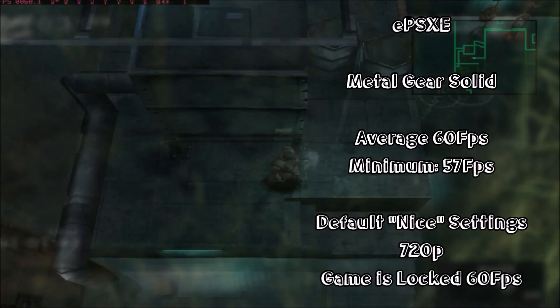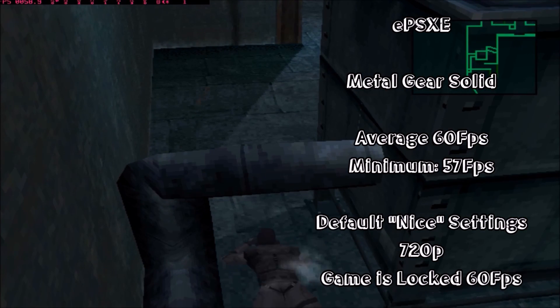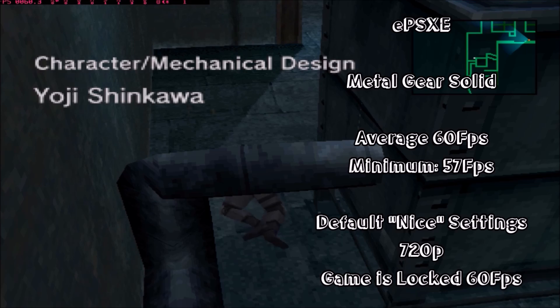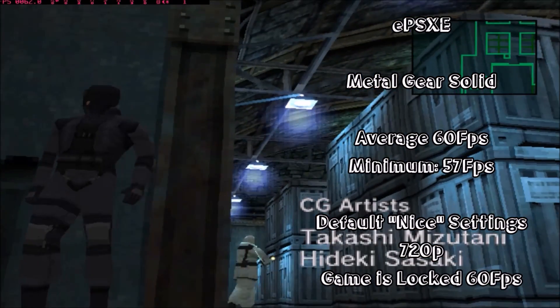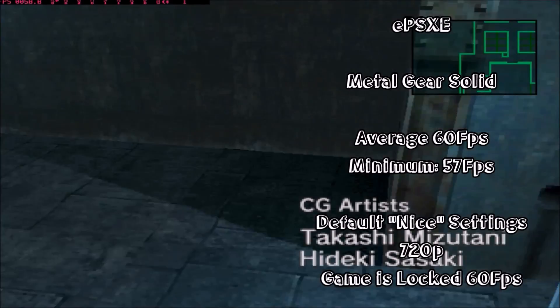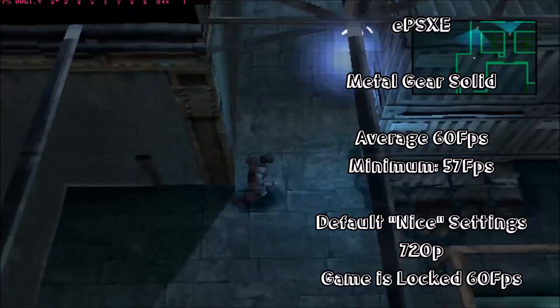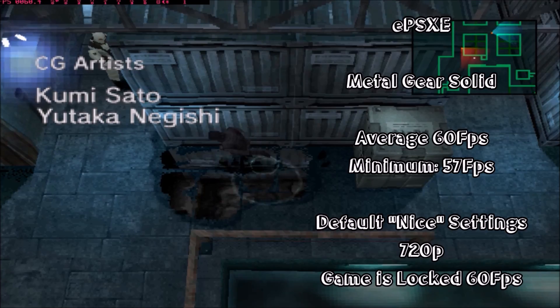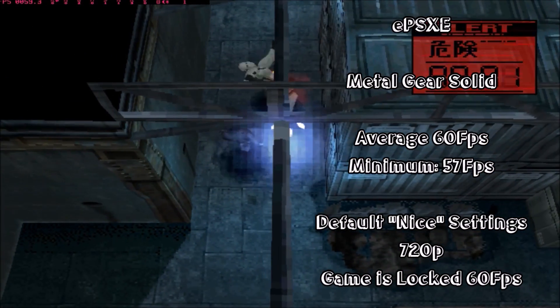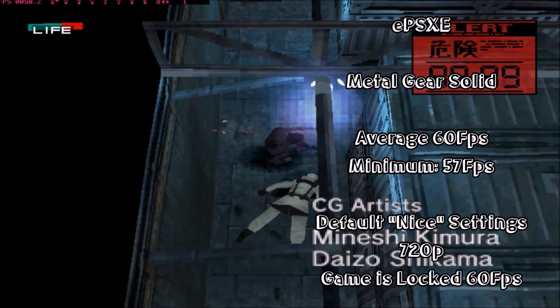It was only fair that we test out the original PlayStation console next. Metal Gear Solid was capable of pushing every ounce of power the original console had, similar to Metal Gear Solid 3 on the PS2, so it makes sense to test it here. Running a stable 60fps on average at the default settings on ePSXe, the game was perfectly playable with minimums only ever dipping to 57fps, so most games on the original PS1 console would be playable.